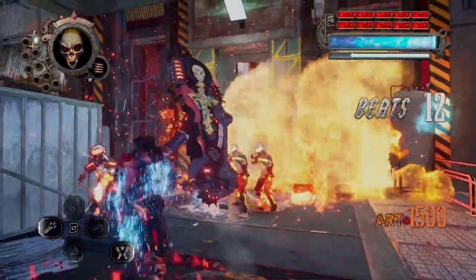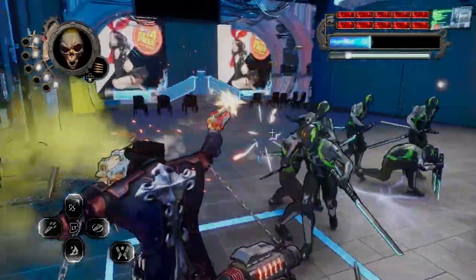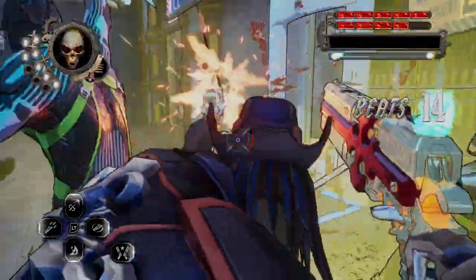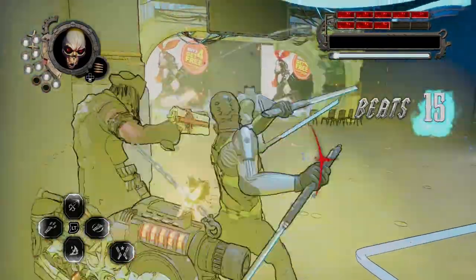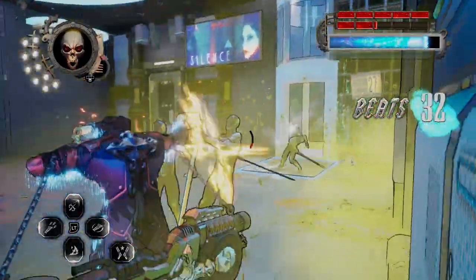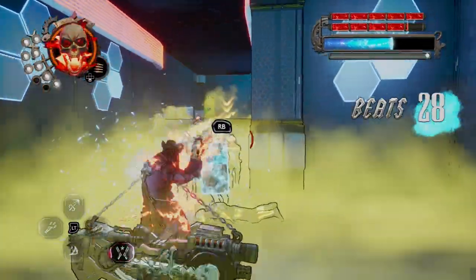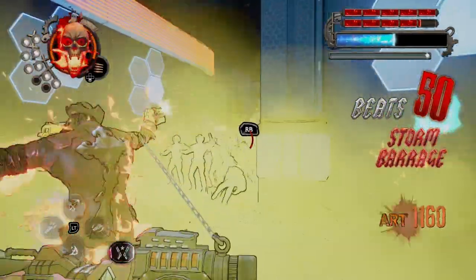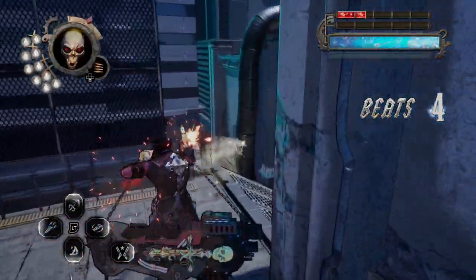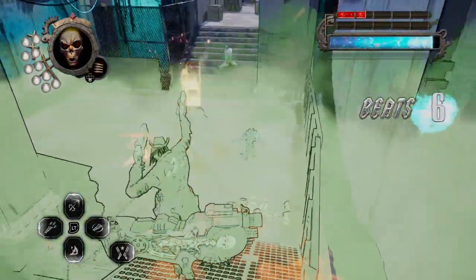Another thing they fixed: this wasn't available when you had gas in the room. Like, I'm standing on the gas and I'm still able to aim, which is pretty cool. It was a bold move to fix that. Here's some more of the gas — I'm right in the middle of it and I'm able to aim. That's a nice bug fix.